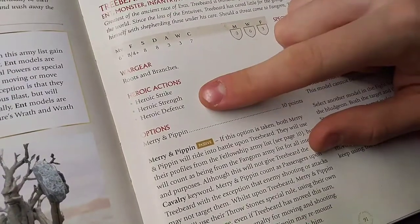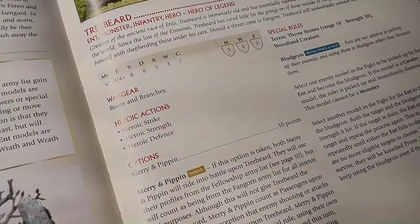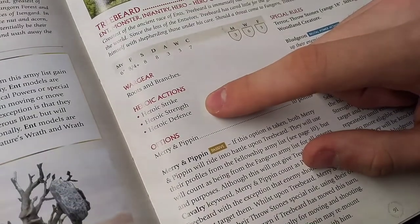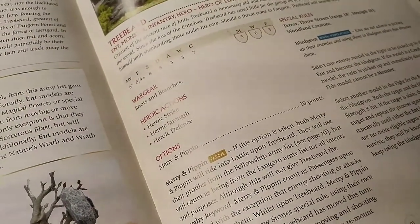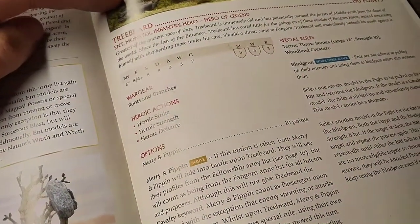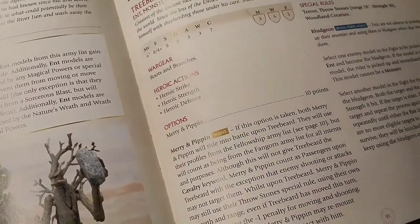Heroic Defense is really good in point match games. Even with Defense 8, if you're trapped and swarmed by piercing, striking axes and an enemy hero is heroic striking, you can call Heroic Defense and they'll need natural sixes to wound you regardless of modifiers. I used to play Fanghorn a lot — eventually Treebeard would get surrounded, run out of Might, fluff his dice once, and one fluff was enough to kill him. Heroic Defense really matters.